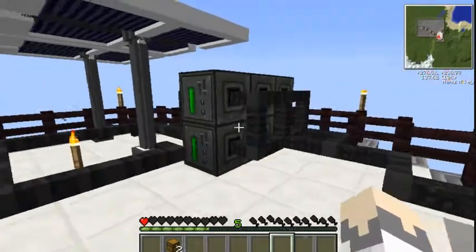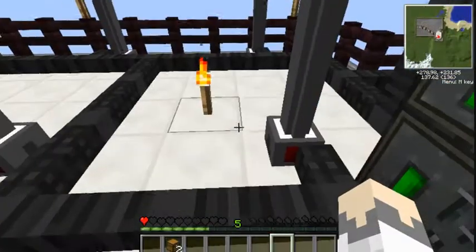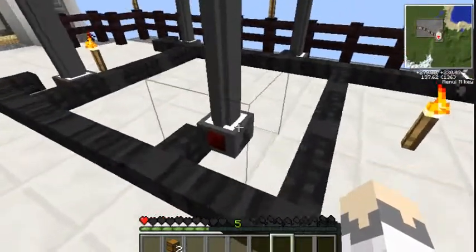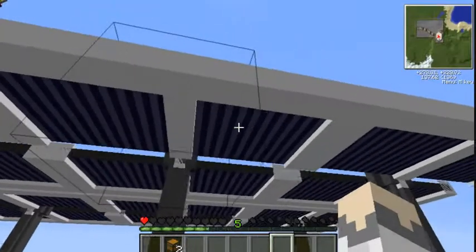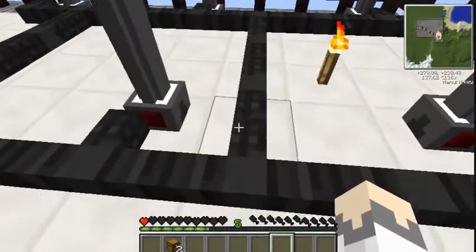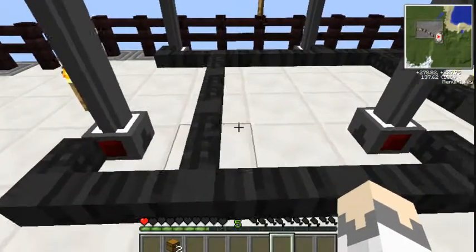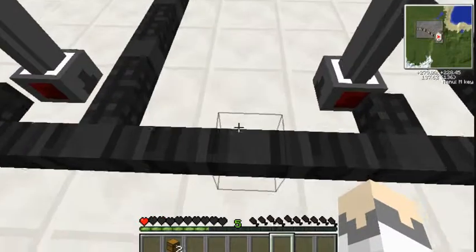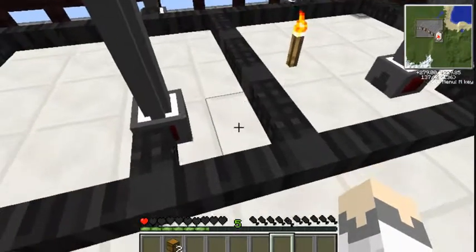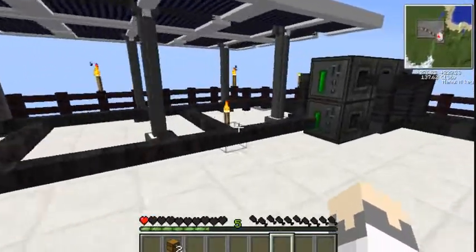What I'd suggest is: put all your battery boxes and wires where you want them first, then place your advanced solar generators. You need to leave a gap of two blocks between them because they are three wide — so three by three. Looking at the floor: one, two, three — that's the footprint of each one.